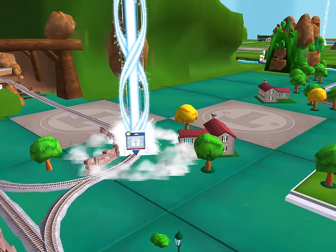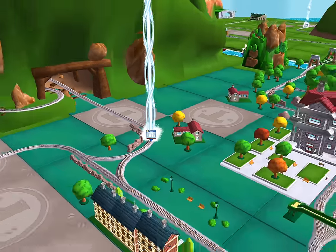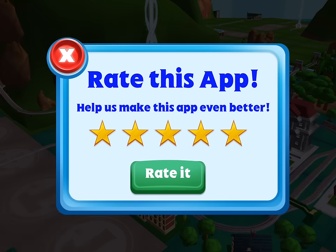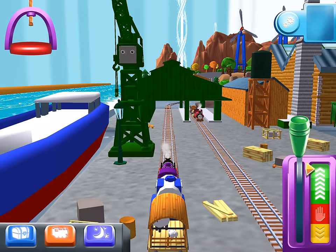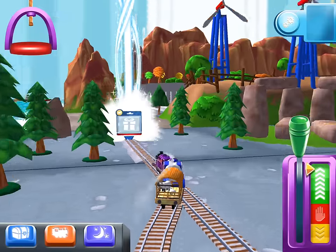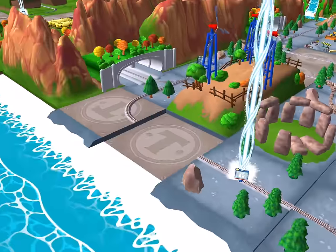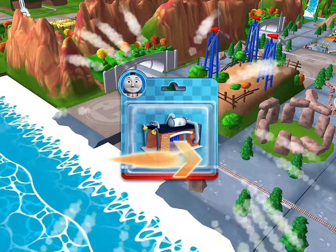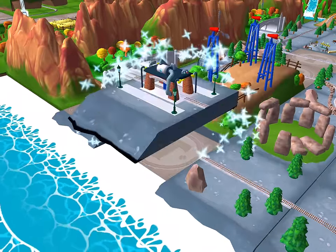Can you find your way to the surprise pack? Look for the giant beam of light. The engines love that! Great! Just slice across it or tap it to open.